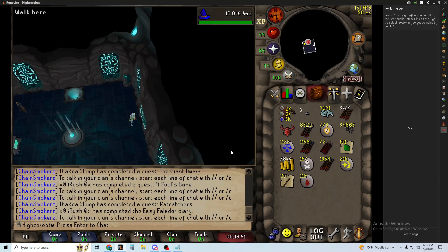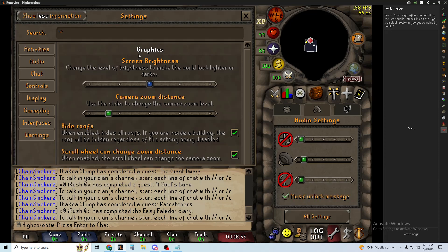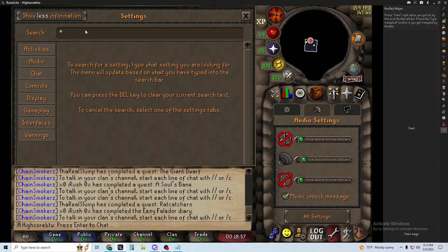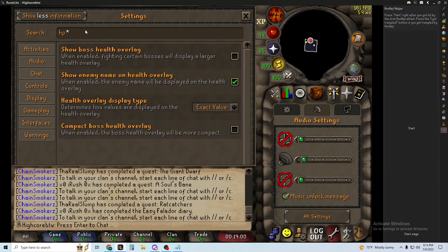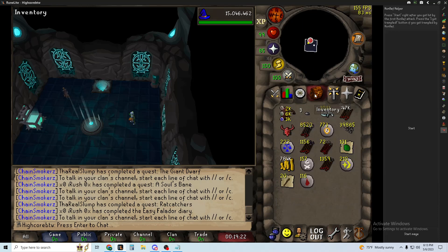First thing that I think will help you a lot: go into your settings and type in HP, disable 'Show boss health overlay'. It shows a larger health overlay up top and it's way too big and way too distracting when you're trying to path to get away from the tornadoes — it's going to mess you up a lot.